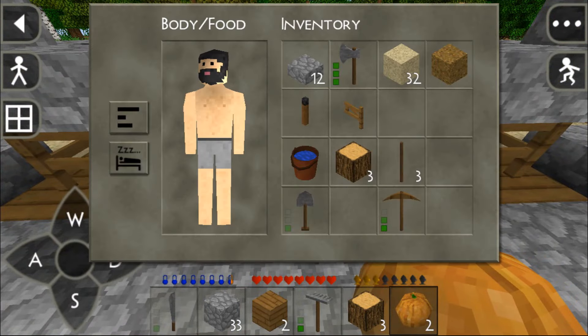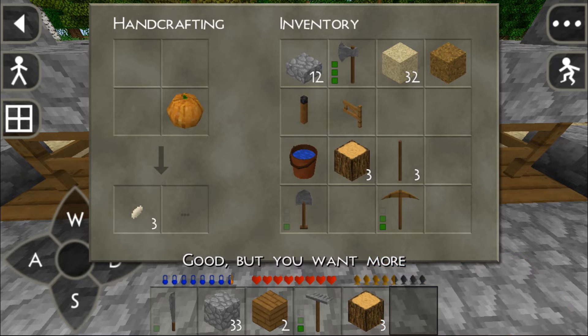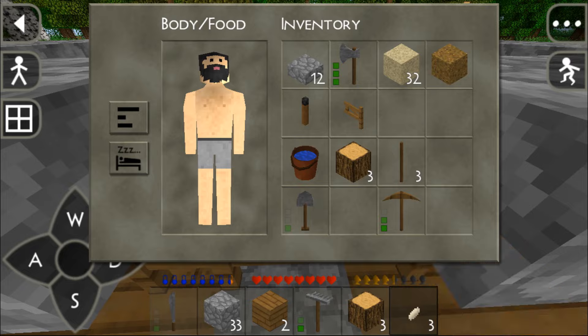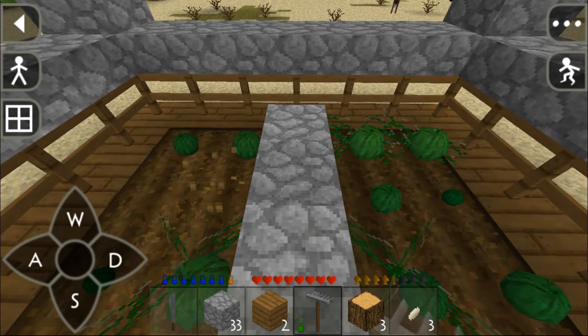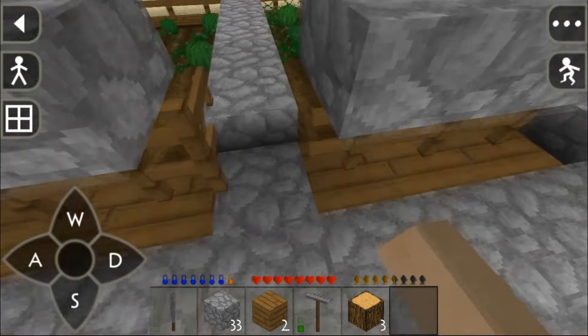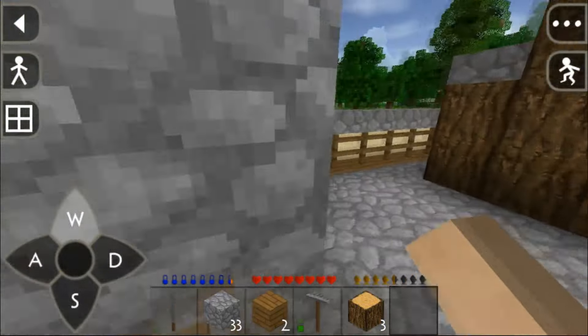I'm a bit hungry so I'll eat one pumpkin and turn the other into seeds, then place the seeds. I'll place one seed here, one seed there, another seed there. Everything's looking fine.